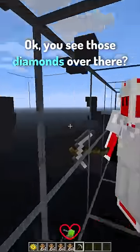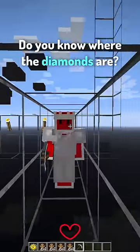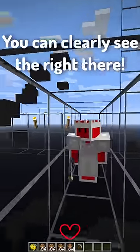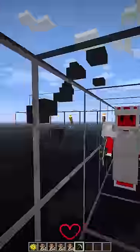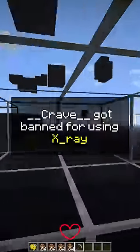You see those diamonds over there? Go get them. Just don't make it obvious that we're using X-ray. Where are you looking? Do you know where the diamonds are? How? You have X-ray. You can clearly see them right there. Are you serious? They're right here. You have X-ray — how can't you see it? Bruh.